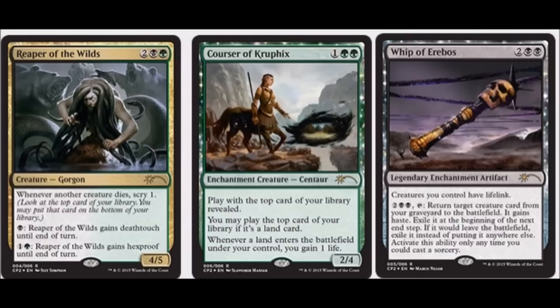Let's talk about the promos. Reaper of the Wilds — penny card. Whip of Erebos — I don't like it. The artwork is kind of meh to me, and in my opinion Whip of Erebos is not even that great of a card.